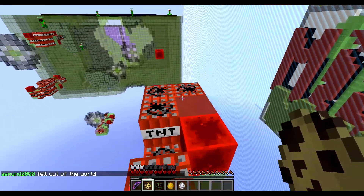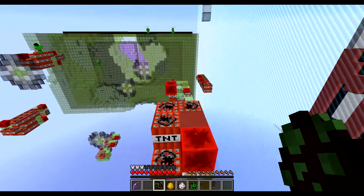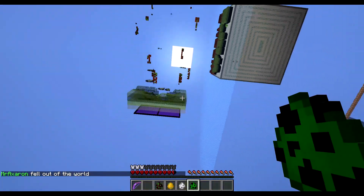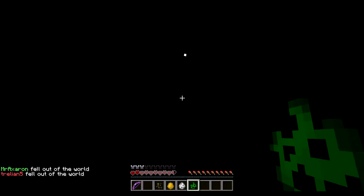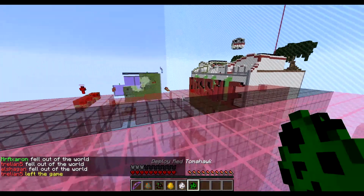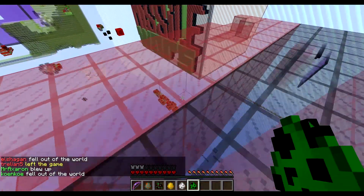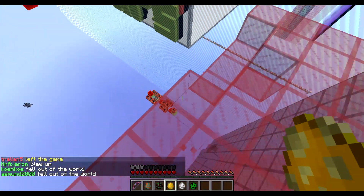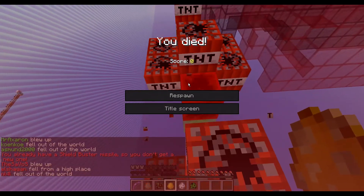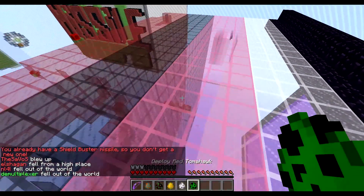We can shoot the red lightning from there. We actually had another red tomahawk which we could have used. We kind of stopped there and I fell off, but since we have another red tomahawk — I fat-finger died from the fall. That did not go well.